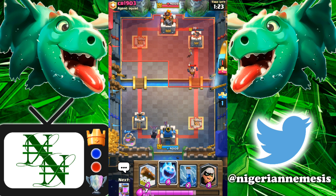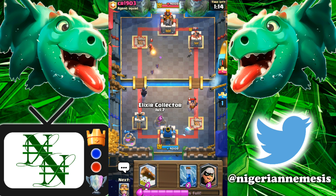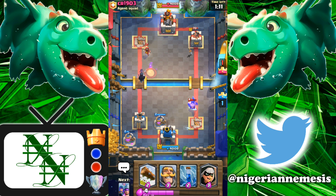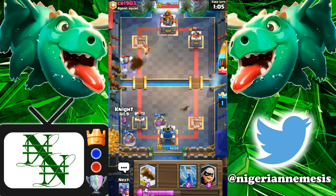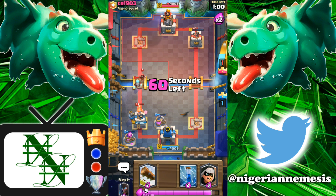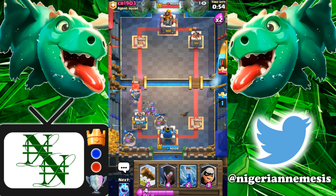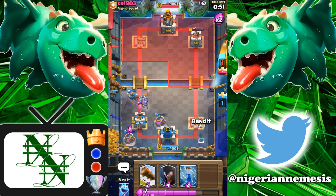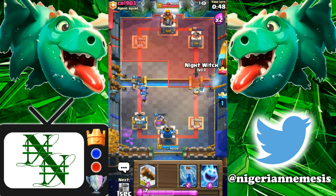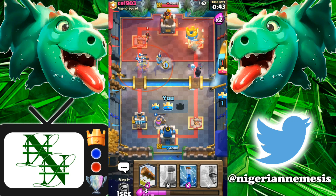We're going with a Knight and Night Witch on the left side just to keep his Executioner from getting extra value. Let's play our Ice Spirit to cycle back to our Collector and get another Elixir Collector down. He's got an Ice Wiz coming on the left side. That Executioner is going to get some shots off onto our Elixir Collector. We'll play our 3 Musketeers in the center. He played the Hog right into the 3 Musketeers — that Hog is going nowhere near our tower. Now we've got an insane push on the right side with the Bandit and Night Witch.